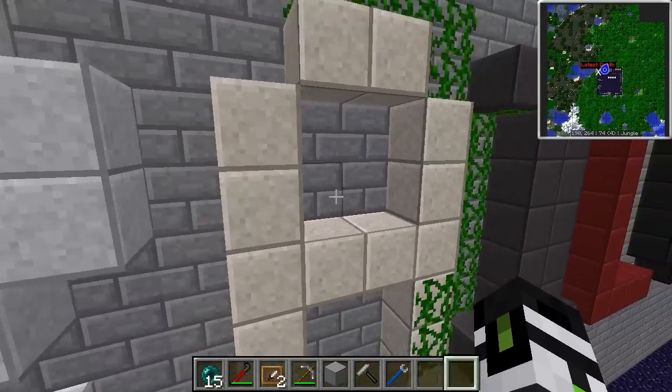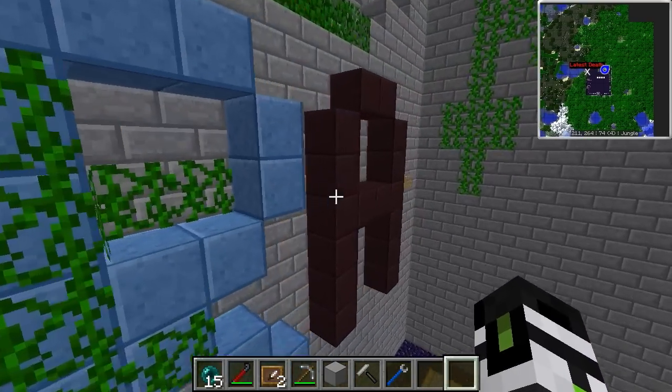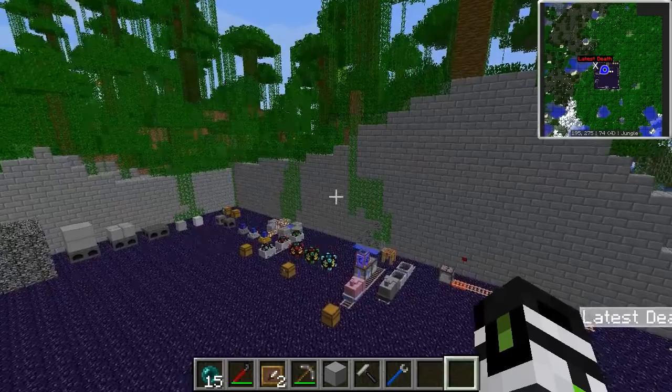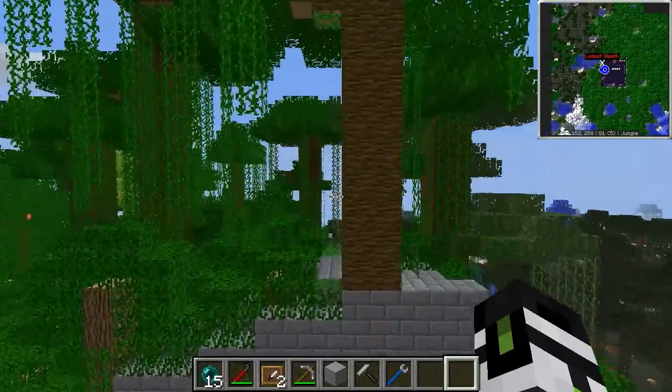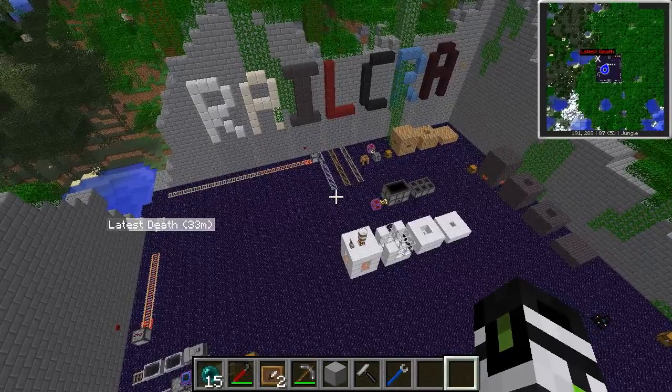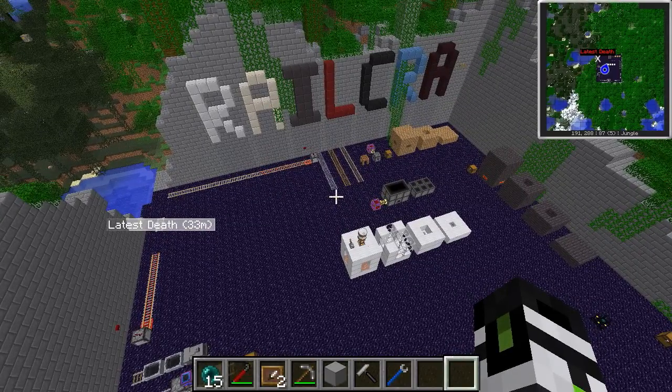I haven't gone over all the decorative blocks — they're decorative, so just go into NEI and look up the recipes. They will be helpful if you're doing signaling, but we didn't go over signaling in this video. I also haven't covered most of the tracks, or any signaling or automation, because that's a whole different ballpark. This was Railcraft 101, and part 102 may or may not be coming depending on how smart I am. The signaling is very similar to actual train signaling, so it'll take a while for me to compress it down into easy-to-digest pieces.